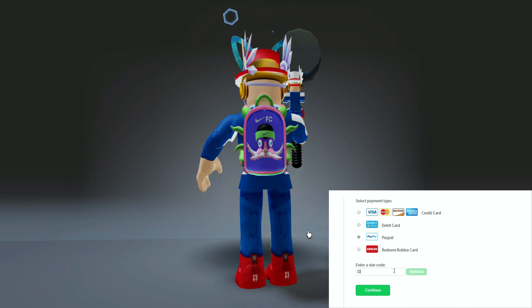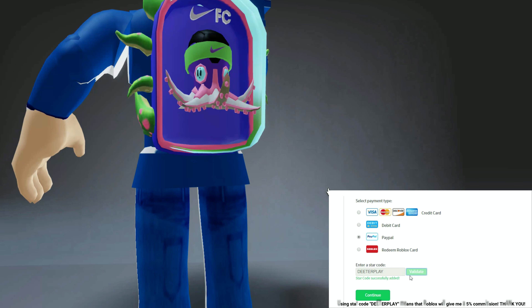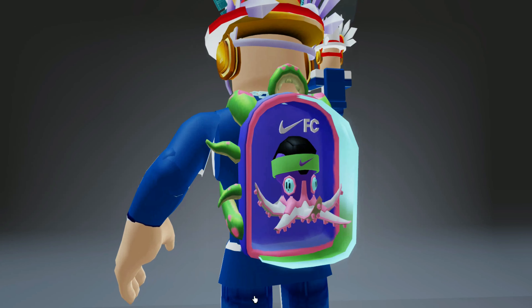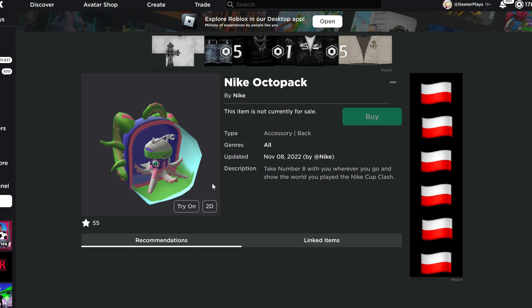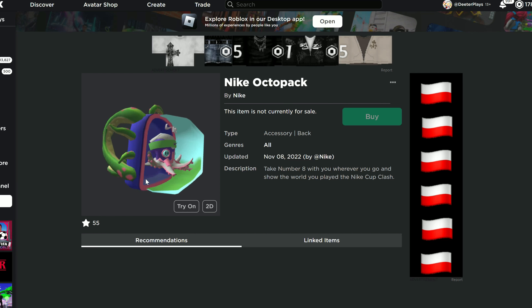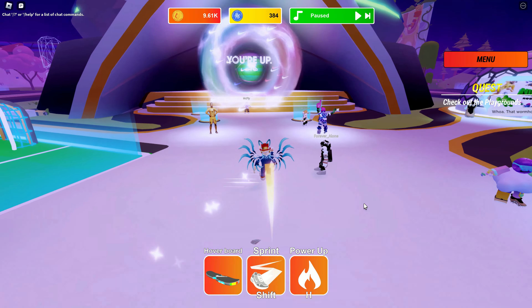The Nike Octopack right here, guys. I'm gonna show you how to get this item in Roblox. This one is gonna take a little bit of effort — you have to work hard and be a little skilled, or maybe friends will help you. This is the item, the Nike Octopack. There's a game called Nike Land that's been updated, and this is one of the free items you can get. You may also be able to get a jersey for free.